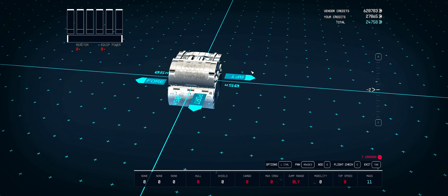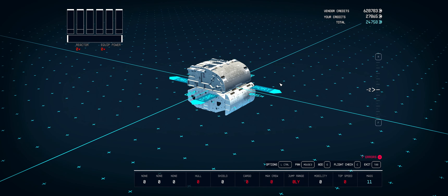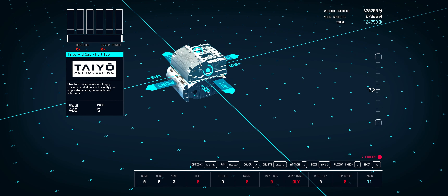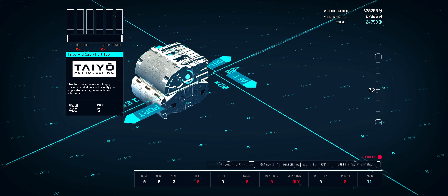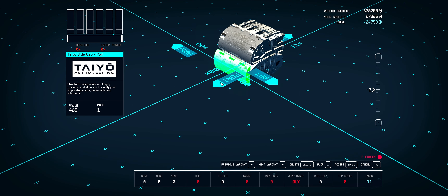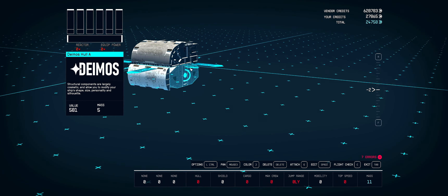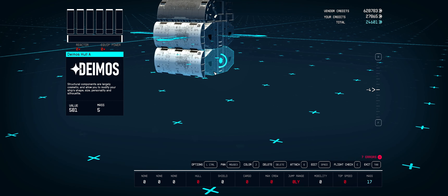I'm going to be showing off how to make a more cylindrical ship. I want my ships to have a little bit more curve to them. The best way to do it is through three pieces: the Taiyo mid cap port top, which you put on top of the middle piece called the Demos hole, and the Taiyo side cap, which you put on the side of the Demos hole to make the side look more cylindrical. If you want it bigger, you just add another one.